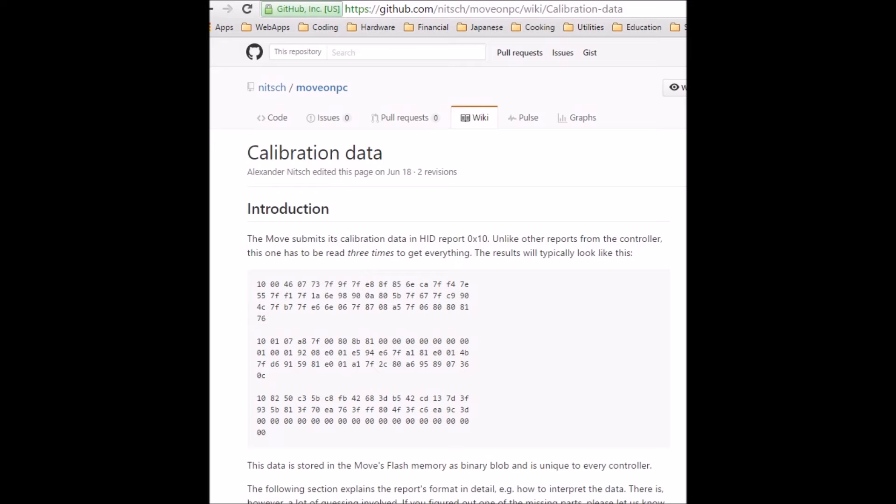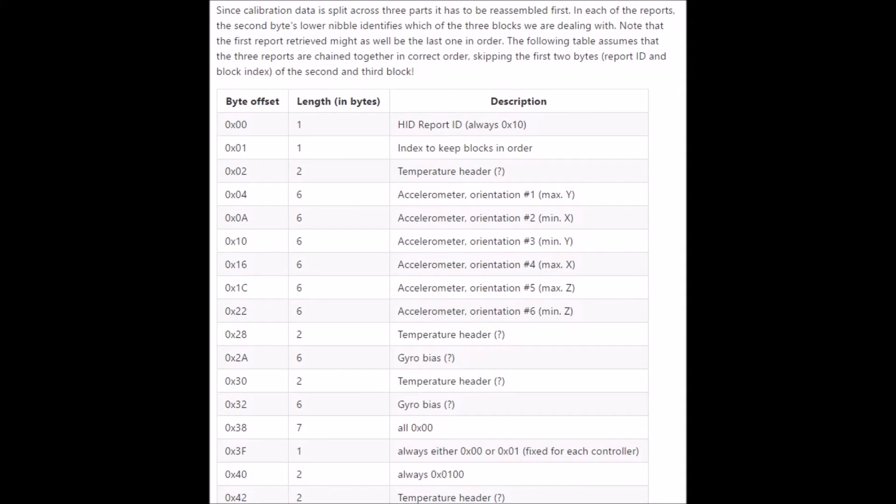The calibration packet provides the min and max of these sensors, along with scale and bias values that allow you to convert them into a reasonable floating point number giving you Gs or degrees/radians per second. After doing some searching, I couldn't find that same calibration packet for the DualShock 4.